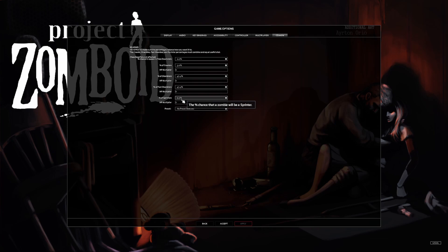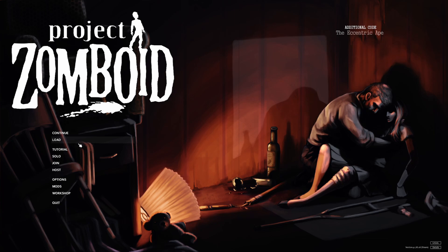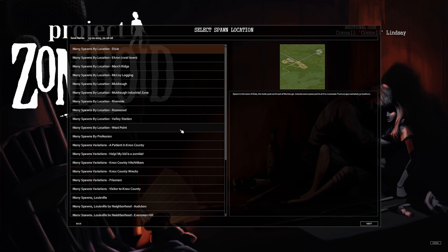I want to have sprinters on but I've never played with them before, so this is going to be brand new to me. I want them to be very few and far between — just enough to keep me on my toes so I never know if a zombie I'm coming up to could be a sprinter. Even at 0.2% there is still a chance and that is going to terrify me.